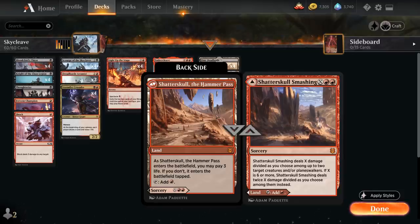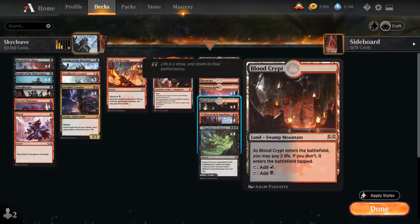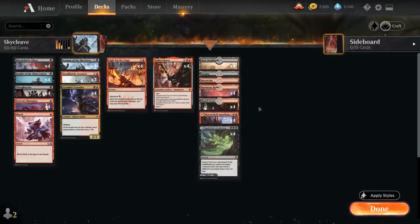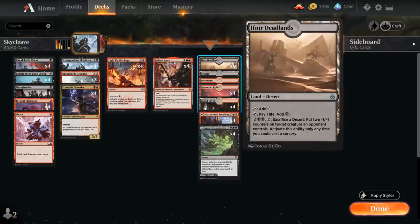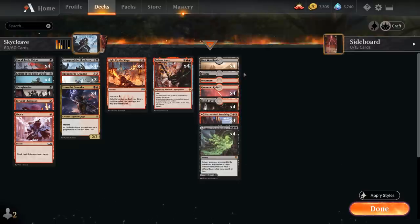We can also play the spell half — Shatterskull Smashing dealing a bunch of damage, and Agadeem's Awakening potentially returning creatures from the graveyard. We also have a Blood Crypt, which we can play untapped at the cost of 2 life. And we've got 8 of the Deserts from Amonkhet Remastered — Ifnir Deadlands and Ramunap Ruins — which we can tap for Colored Mana at the cost of 1 life, so we can keep lowering our own life total. We also have one of each basic land to round out the mana base.